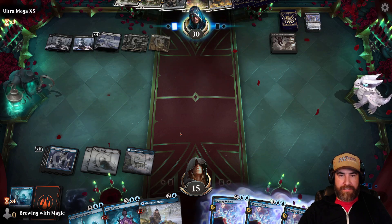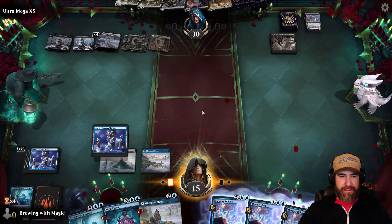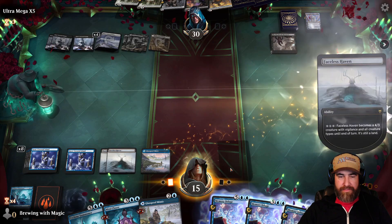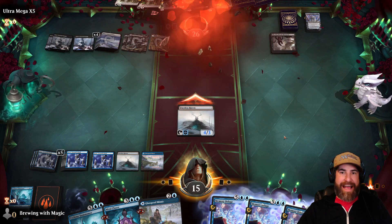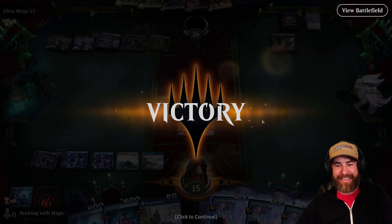There's the Meat Hook for a whole lot of mana. And we're going to start attacking with Faceless Havens. Another land — yeah, I can attack with a Faceless Haven and still hold up a Memory Deluge. So let's go ahead and attack for four. We wore them out — they can't handle it anymore. Yes!